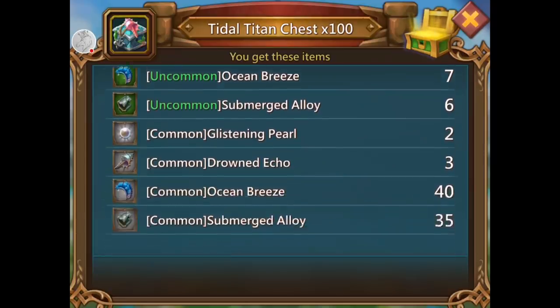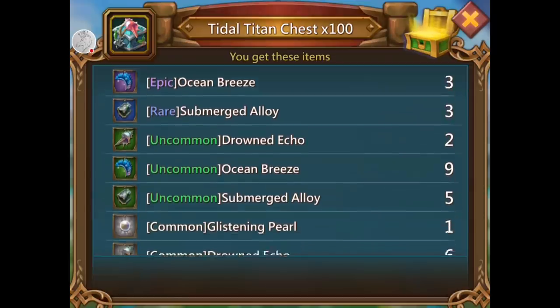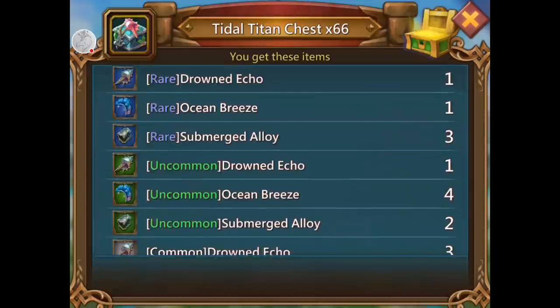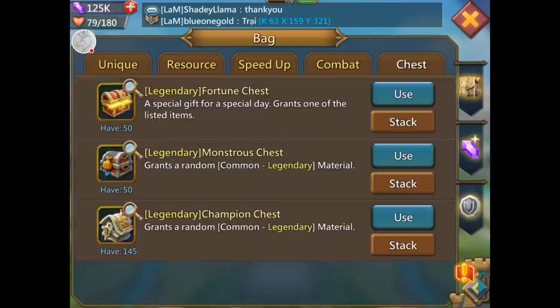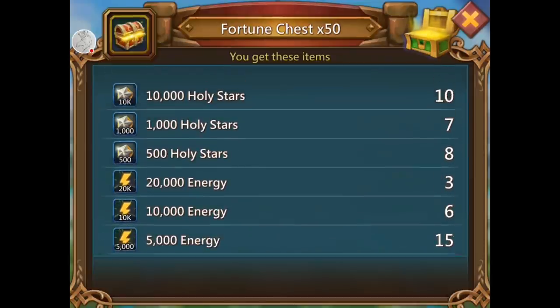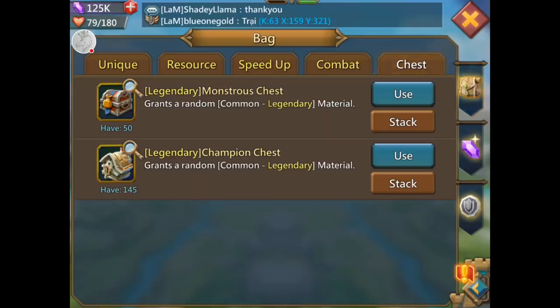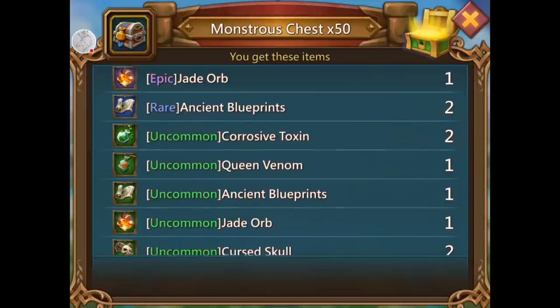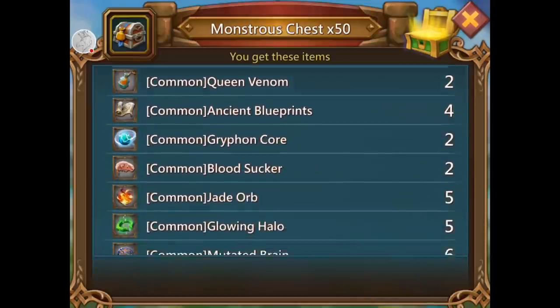Fortune chest — ready. Title titan chest to do first — that was crap. I did get a gray glistening pearl. Rare glistening pearl — that'll do, that'll do donkey. Fortune chest — oh really. Did I just get 107,000 stars? Guess what guys, we're going to the labyrinth! Got an epic jade orb.